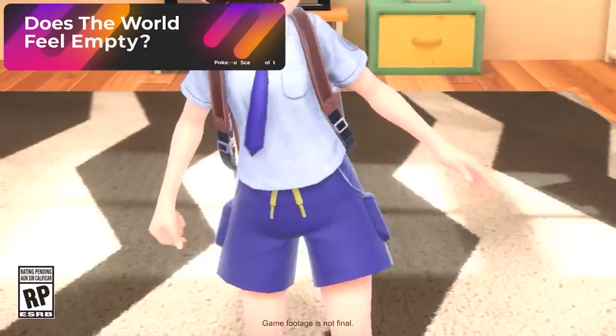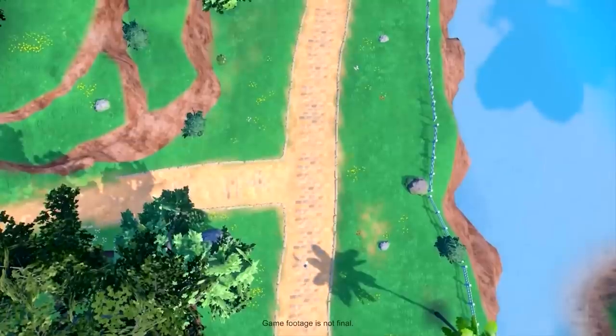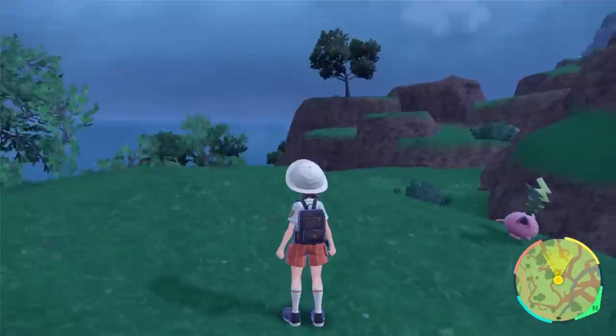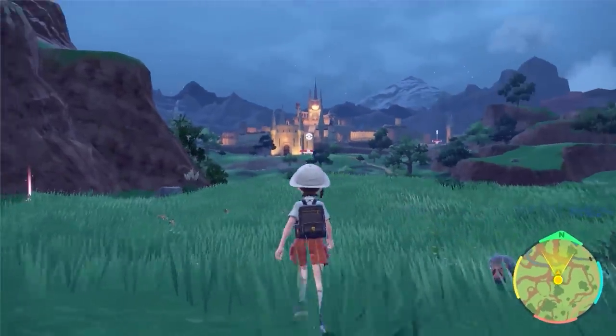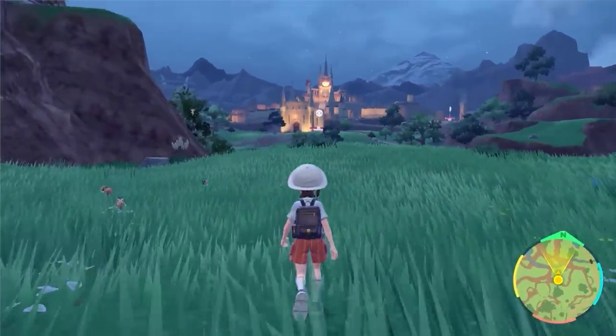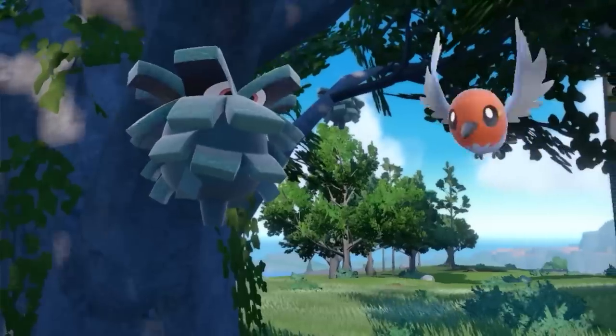When I started the demo and walked towards the iconic science guy from my house and made a left, I was immediately introduced to Pokemon everywhere. If I looked left, I would see a bunch of Pokemon moving around. If I looked to the right, more Pokemon. If I walked up to trees and moved my camera up, I saw three different Pokemon species in one tree.